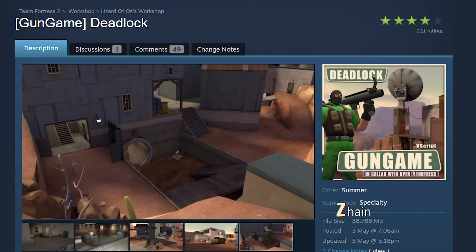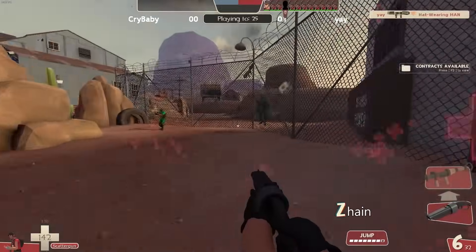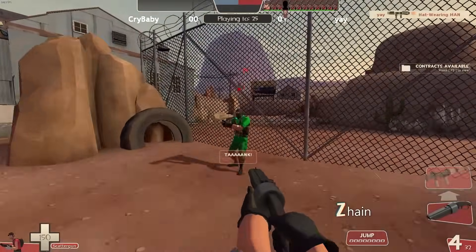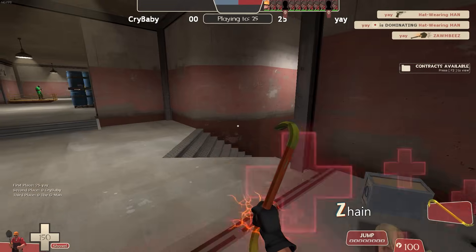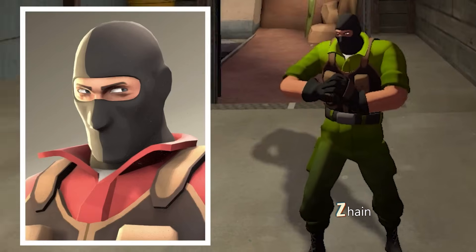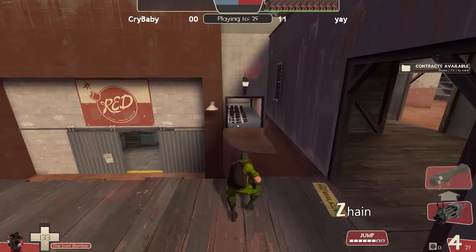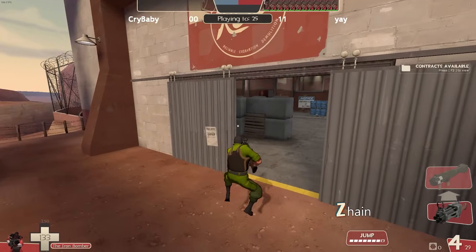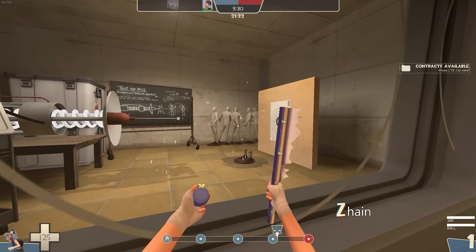And finally, a new v-script workshop gun game mode. Gun game consists of every time you kill a player your weapon changes, and the first one to reach 25 kills with the golden crowbar wins. This is a collaboration with Open Fortress, so you will be playing as the Mercenary, the main character of that game. It's an unusual game mode for TF2, mostly because it doesn't feature the main characters. You can find this and all the maps we saw on the workshop today.